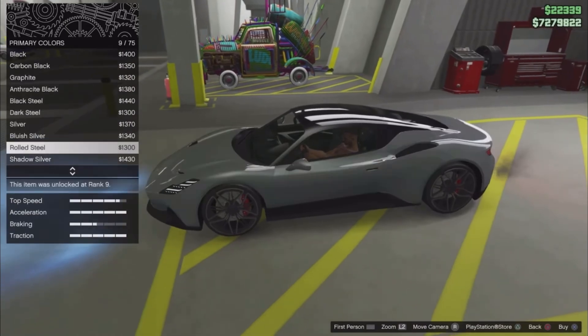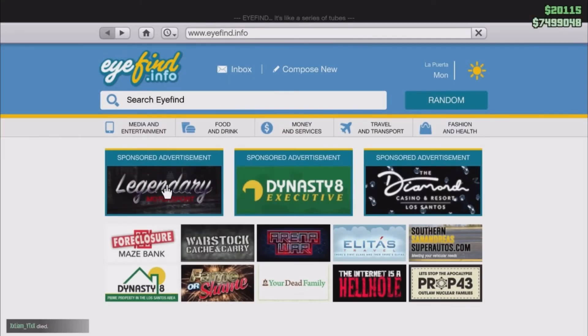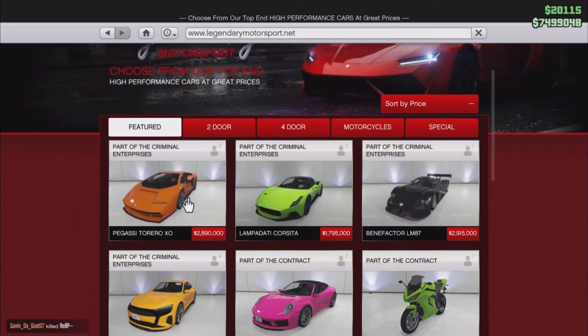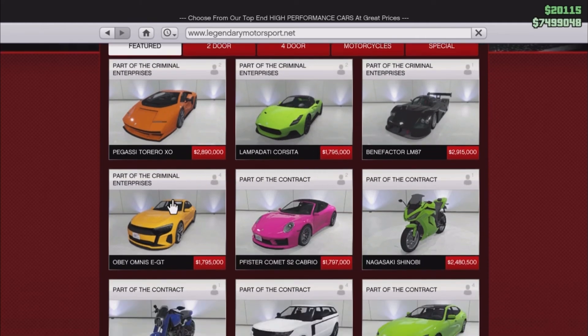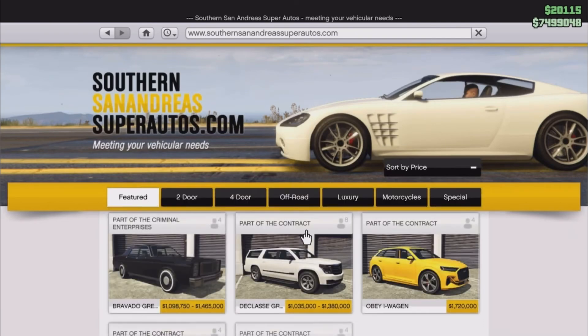The first thing we have is on Legendary Motorsports. The first car is the Pegassi Torero XO, the second is the Pedida Cosita, then we got the Benefactor LM87, and we got the Obey Omnis EGT. So we only got four cars on Legendary Motorsports so far.